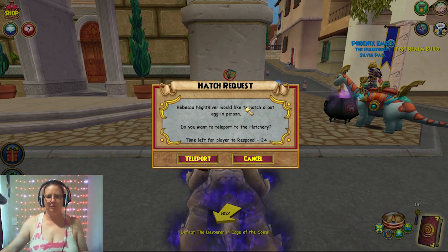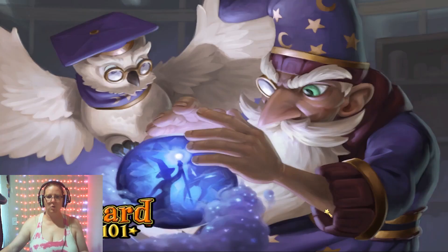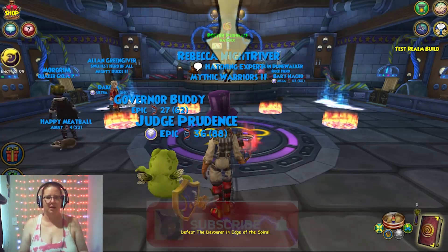Oh, look at that! Rebecca Nightmare would like to hatch a pet in person. And time left to respond. Teleport. Oh, this is so cool — we can finally test it out. Yay!